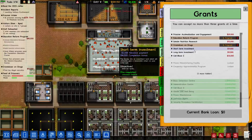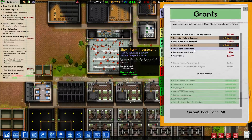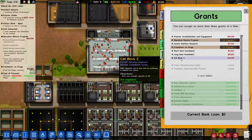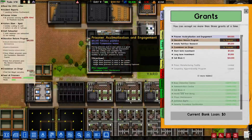I might do my short-term investment grant — I don't actually have to do anything, I just throw some money down and it comes back triple what I put in. Five grand. I'm thinking about doing cell block C. What do I need? Prisoner acclimation. Alright, so we're going to actually do this one.